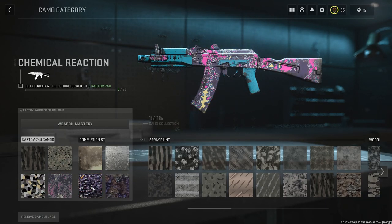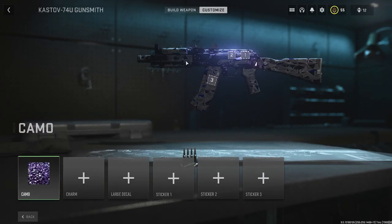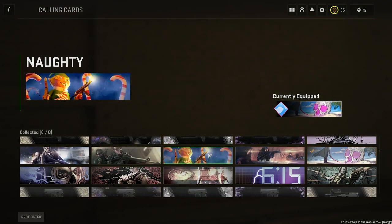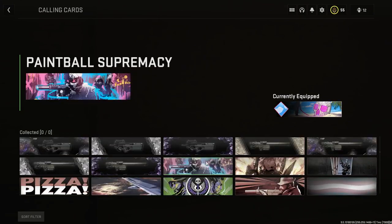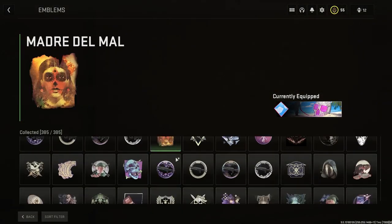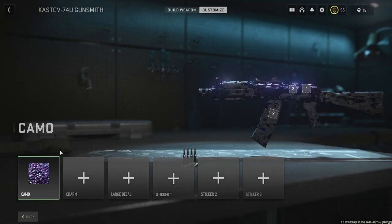I'm going to choose the mastery camo Polyatomic — it looks really nice and is one of my favorites. This camo glitch only works in private matches at the moment, but you can also choose emblems and calling cards, which do work for multiplayer. As you can see, you have all the calling cards unlocked to choose from, and it sticks into multiplayer. The emblems are also unlocked and can be chosen.